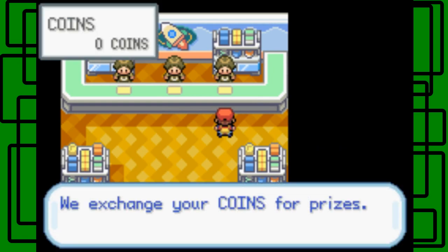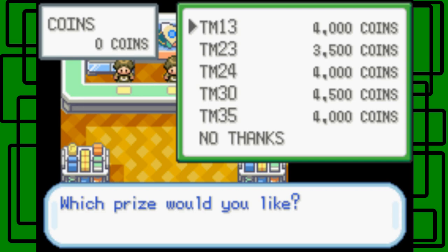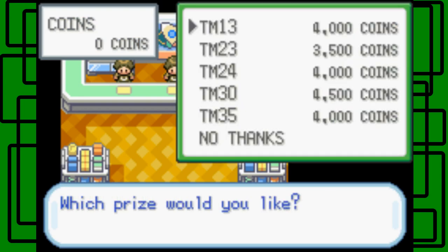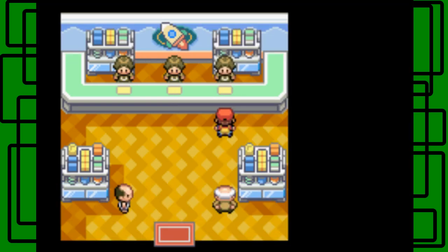The person on the far right sells TMs. TM13 is Ice Beam — a really good Ice-type move. TM23 is Iron Tail — I won't be getting that, I won't need it this playthrough. TM24 is Thunderbolt — a really good Electric-type move. TM30 is Shadow Ball — really good move. And TM35 is Flamethrower. So that's pretty cool.